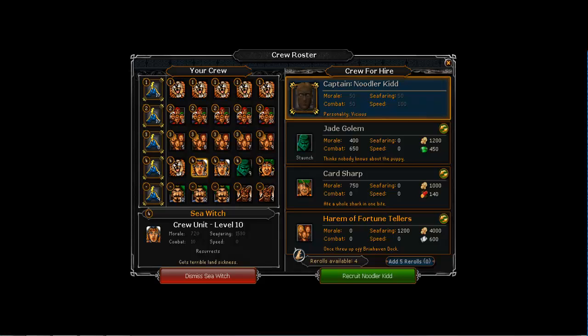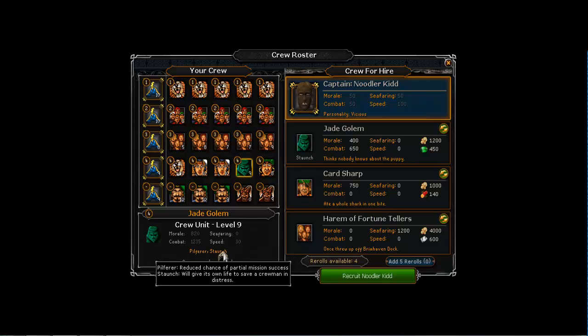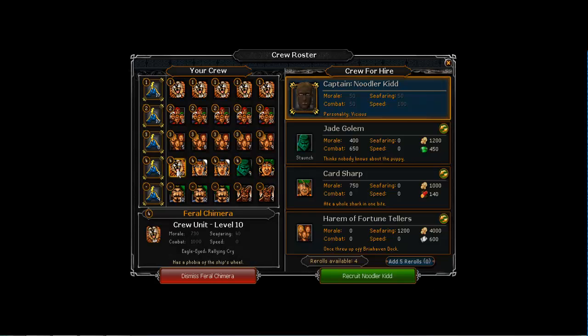I have two level 10 sea witches purely because they provide both seafaring and morale, making them the best option when you need those two stats. The jade golem provides morale and combat and has an ability called staunch, which lets the jade golem sacrifice itself to save another crew member from death if a mission fails. I keep the jade golem mainly for its morale and combat stats rather than the ability, and I'll eventually replace the feral chimera with another jade golem since the jade golem has better base stats — 400 morale and 650 combat versus the feral chimera's 350 and 500.